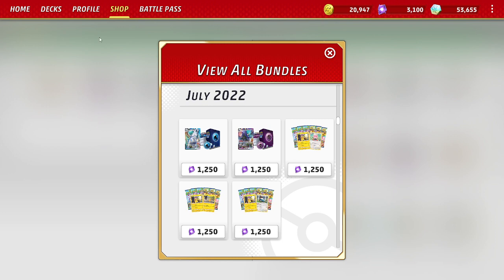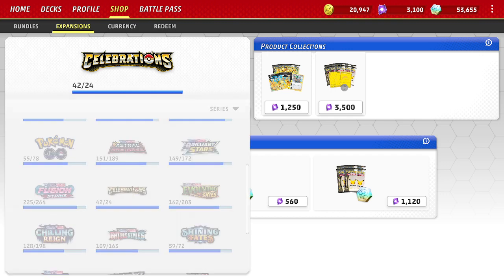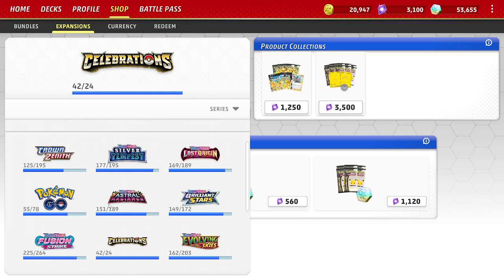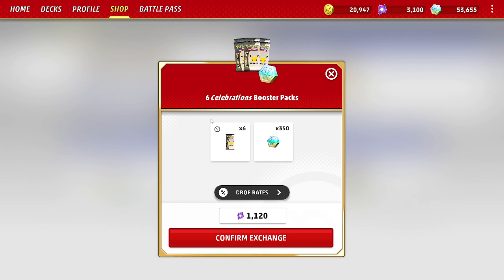The other option, which I'm sure you've heard talked about, is the Celebrations expansion. You can see all the expansions you can purchase, and just click on Celebrations. If you're purchasing it, you're going to want to buy the six-pack — it's the best value. You get six packs plus 350 credits for 1,120 crystals.